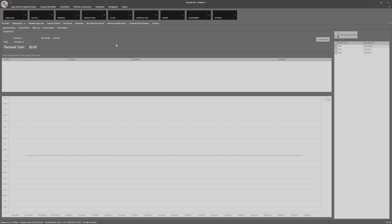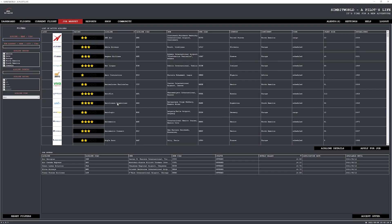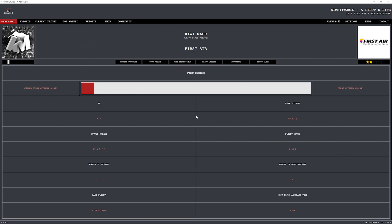The next add-on is A Pilot's Life by Simbit Weldon. If you're interested in replicating the career of an airline pilot, this could be the add-on for you. The UI is pretty basic with dark and light mode options, tab-based navigation — it does take a little bit of time to get between tabs but nothing too serious. The progression system is all about flying scheduled flights from point A to point B, earning XP that increases your rank and allows you to be recruited by bigger and better airlines.